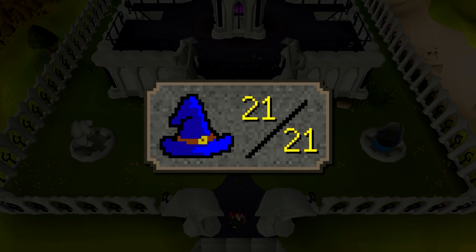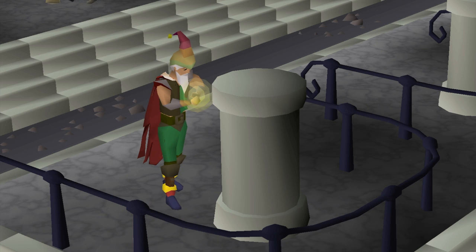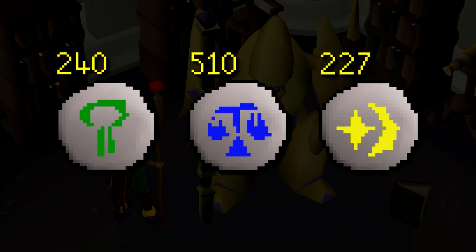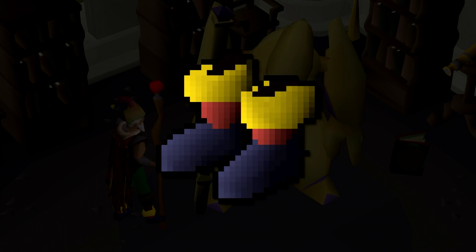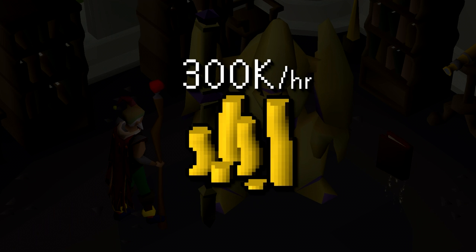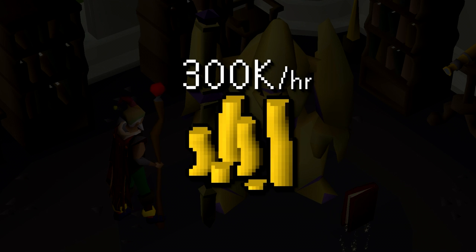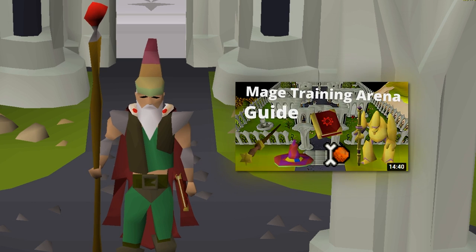At level 21, and if you have made a bank of 250k GP, a very profitable but intensive way to make money is to begin gaining points in the Mage Training Arena. This will multiply your current XP rates by 400%, getting around 100,000 XP per hour with low-level alchemy. You'll need a base of about 250,000 GP to afford the runes for the cheapest item available from the arena, which is infinity boots. You can make up to 300,000 GP per hour at this low level. Still, it's a good way to profitably train magic, and I've left the best Mage Training Arena guide in the description.